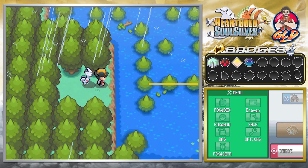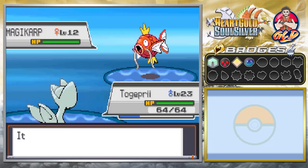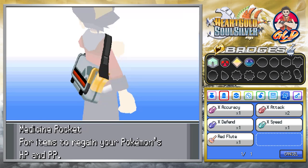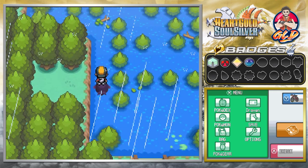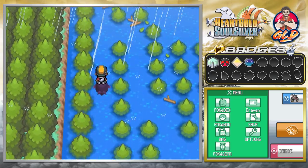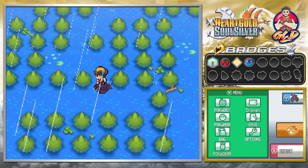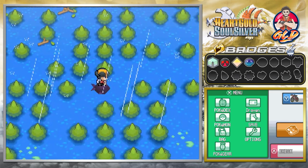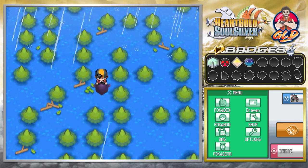Here we're getting attacked by Magikarp. Let's start using some Repels. We bought them for a reason. One of the items our mom bought was a Silkscarf, so that's why I have a second one. We don't need Cut for this. It is raining, it is pouring. Let's use a Repel yet again.